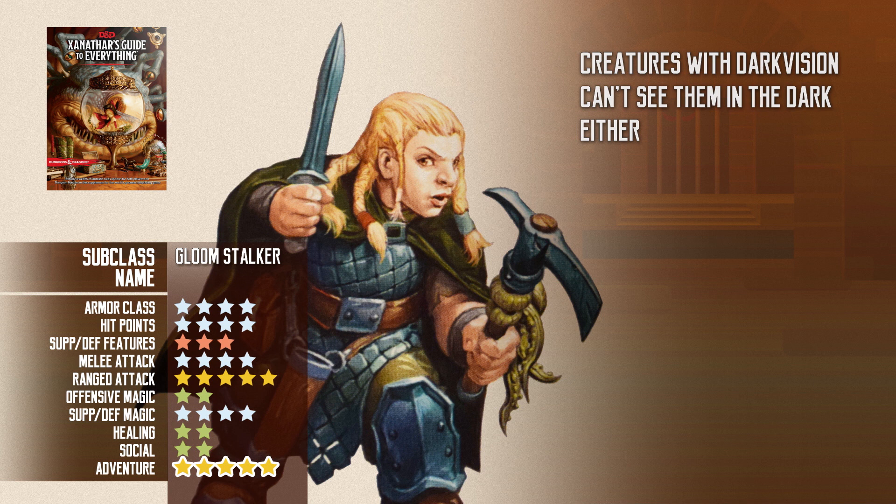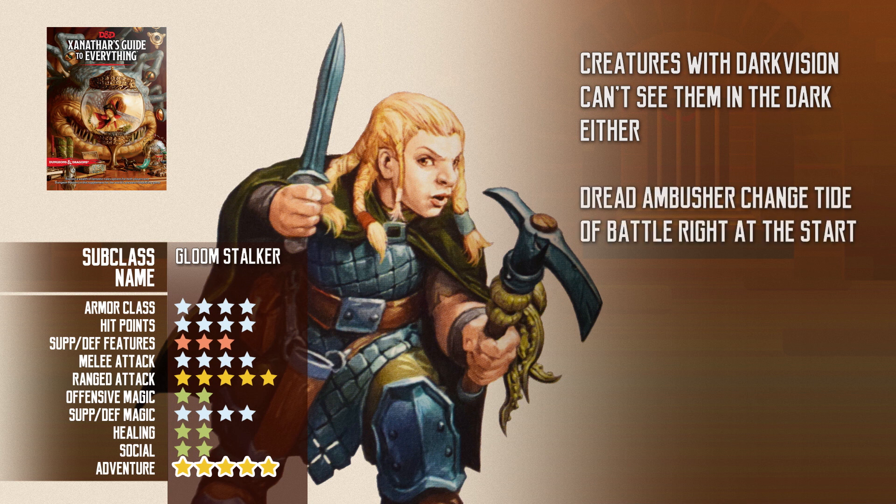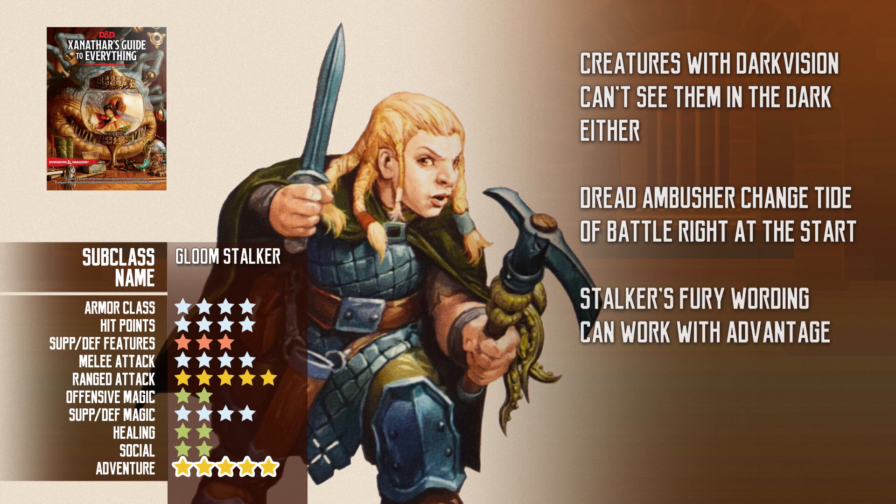Besides that, they get a few offensive and defensive features. Dread Ambusher lets them add their Wisdom Modifier to their initiative roll, and on their first turn in combat, they get extra 10 feet of movement, an additional attack, and extra damage. The idea is that they can just pick off one enemy right from the start. Later on, they get Stalker's Fury, which allows them to make one additional attack if one of their attacks misses. The designers worded it this way so that it can still work in conjunction with advantage when they cast greater invisibility on themselves, increasing their total damage output.